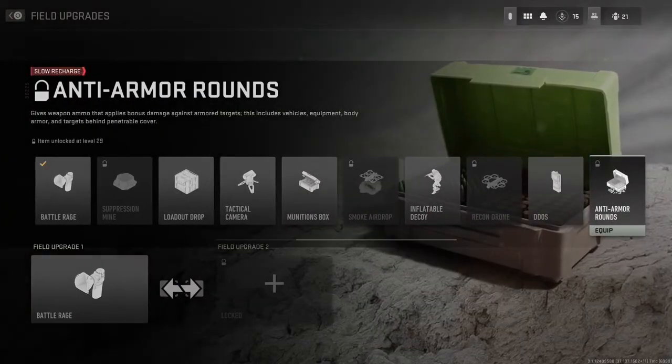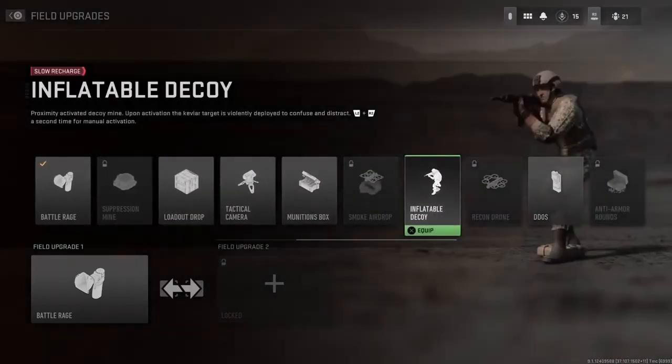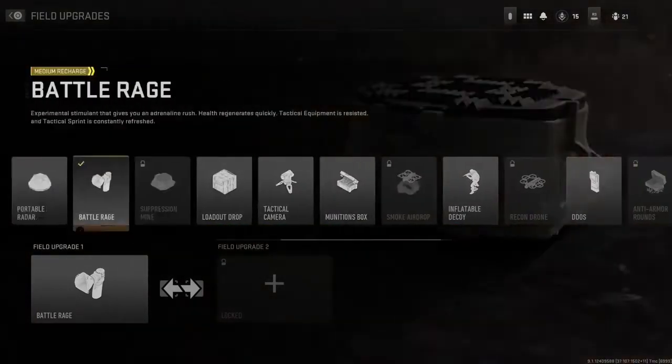The last Field Upgrade is Anti-Armor Rounds, which is obviously for dealing with vehicles, equipment, body armor, and targets behind penetrable cover. They might be like flat-jacket or FMJ rounds technically. Tell me what you guys think in the comments about these new ones. I think the Inflatable Decoy would be funny for some content — I might use that to get some funny clips.